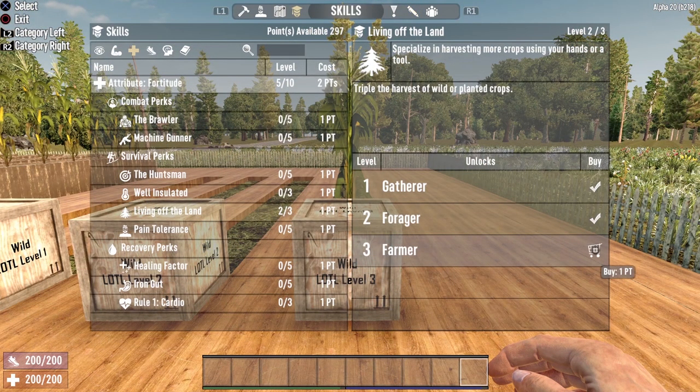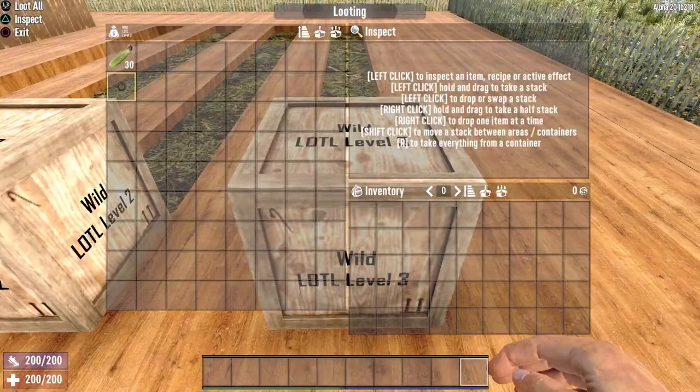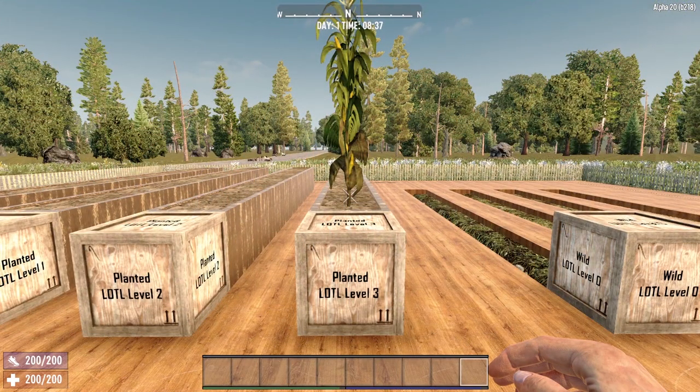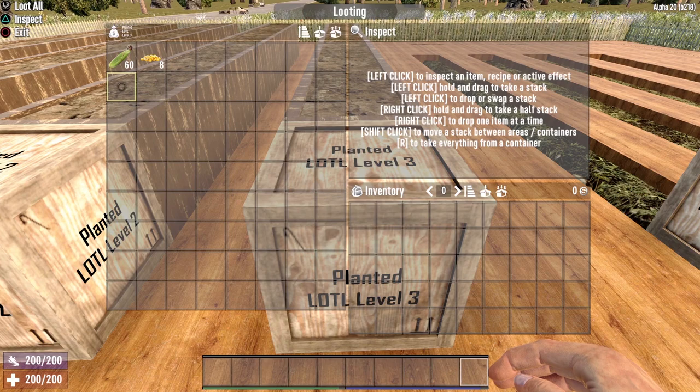Last but definitely not least is Living Off the Land level three. This perk can be opened at Fortitude level five and will triple the harvest of wild or planted crops. Harvesting the wild row gave us 30 ears of corn. Importantly, at no time while harvesting wild plants did we ever get a seed — keep that in mind. Living Off the Land level three worked as advertised: we got triple the resources. Harvesting the planted crops gave us 60 ears of corn and eight seeds — we got very lucky with this harvest.